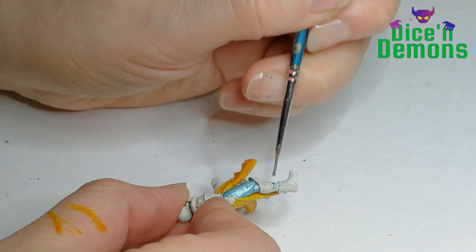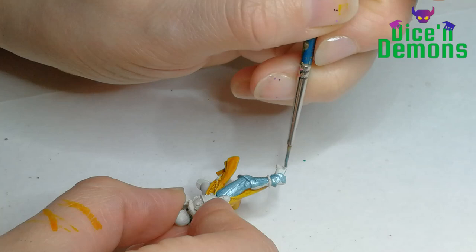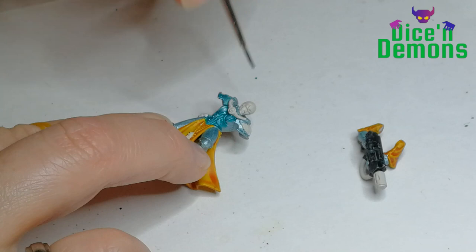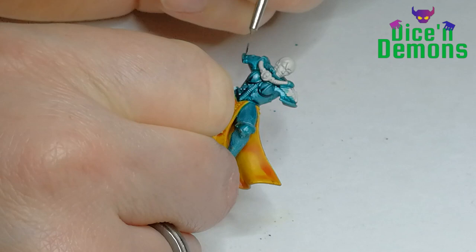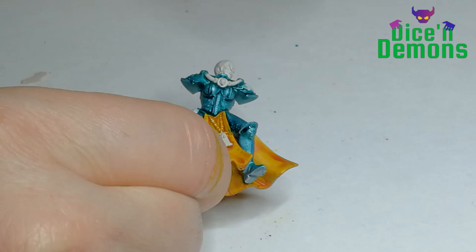Then I start painting the armor using a blue metallic color from Green Stuff World called Aqua Turquoise. It's the first time I'm using it — Aqua Turquoise, it sounds like something I should be really happy with! Then I start painting over that with another contrast paint, Aethermatic Blue, to give it more definition and more color. And then I go back over the recesses again with a contrast paint called Teradan Turquoise. As you can see, I also add a little bit of cross-hatching to the armor to give an illusion of shadow and a little bit more depth.